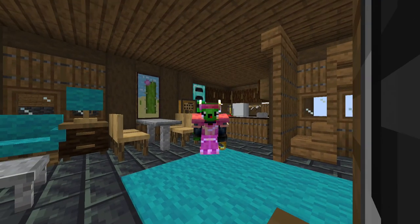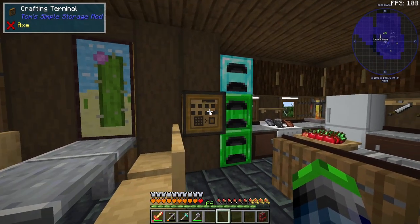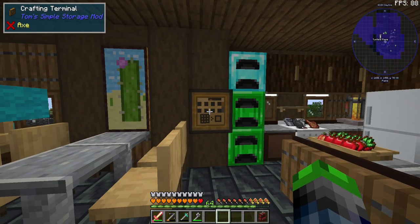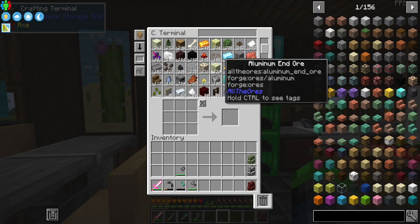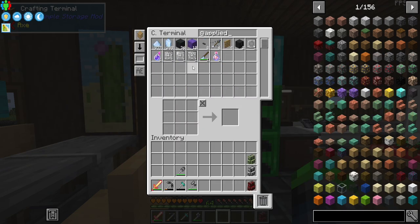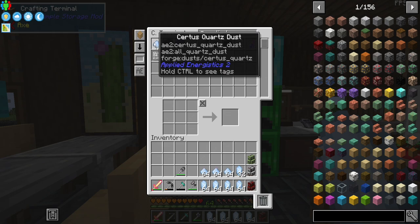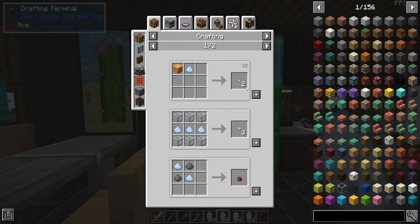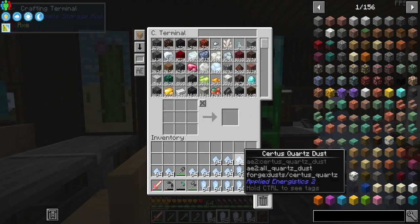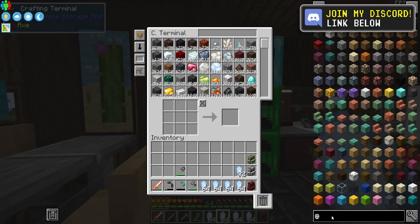Welcome back to All The Mods 7! We're getting right into it today — we're going to get into Applied Energistics because we need auto crafting. Tom Simple Storage is fantastic, but we need to upgrade. The cool thing is we can automate most of the Applied Energistics stuff. We have a lot of certus quartz dust, and we need to turn it into certus quartz seeds to get certus quartz crystals, which is the backbone.